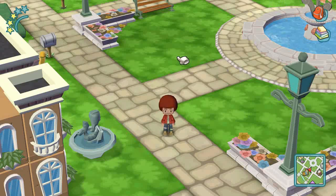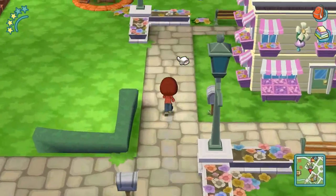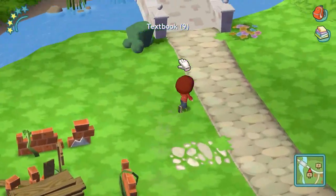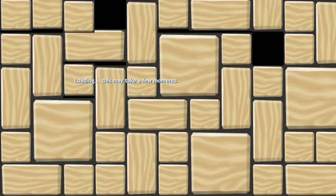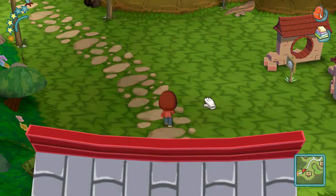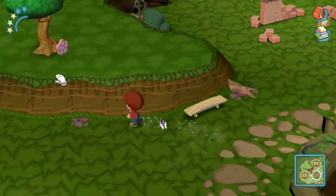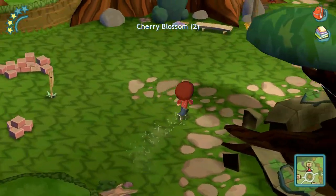Okay, hit level three, got the pickaxe, so I'm gonna go into the forest and look around for the stony areas. I can go into the desert now but I'm not gonna go in there just yet — I want to fill the town up before I go in there. I had to bust through here because of some blossoms I needed to get; this was the only place you can find them so I can plant them in the main town.